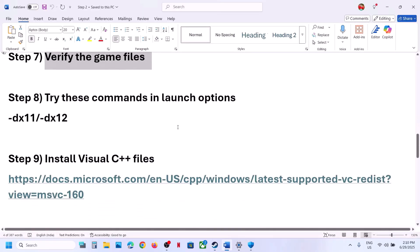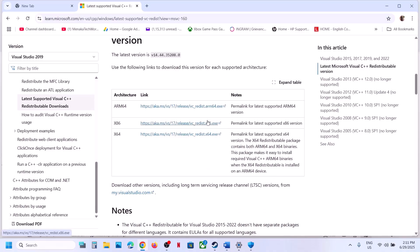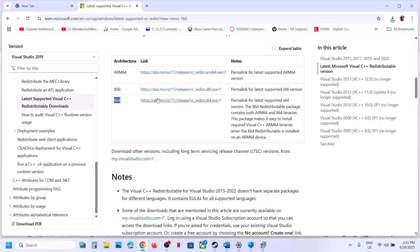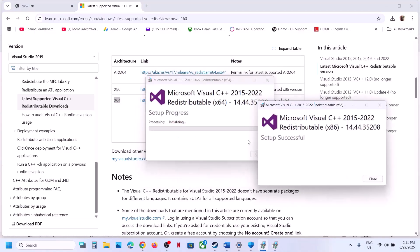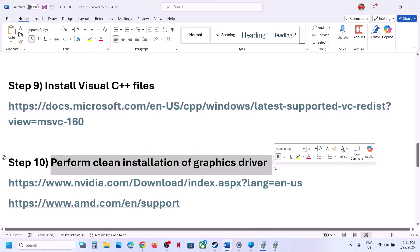The next step is to install Visual C++ redistributables. Copy the link provided in the video description and open it in a browser — it will take you to the Microsoft website. Download both the x86 and x64 versions. Run each installer: if you see the Repair option, click Repair; if you see Install, click Install. Click Yes to allow. Once both are installed, restart your computer, and after the system restart, launch the game.